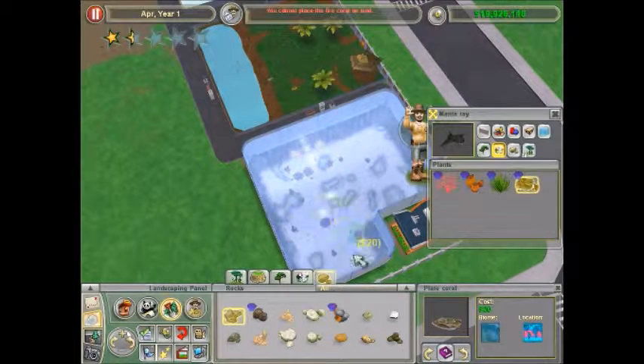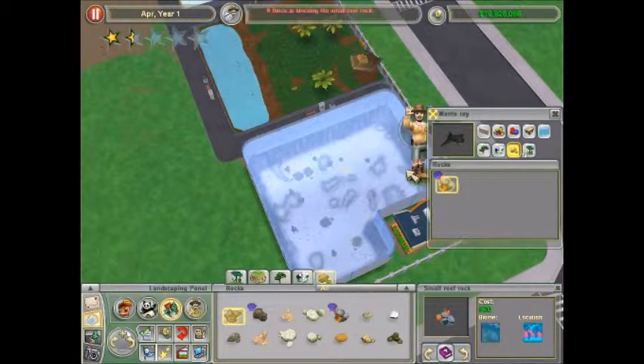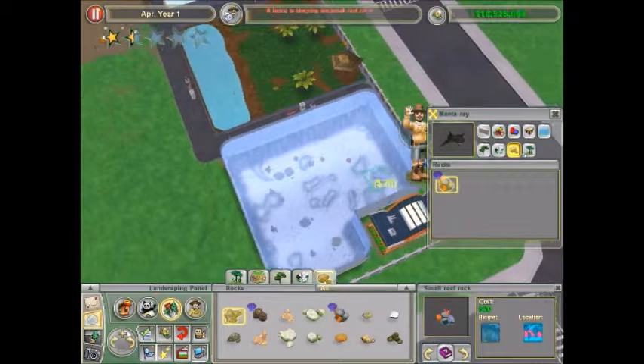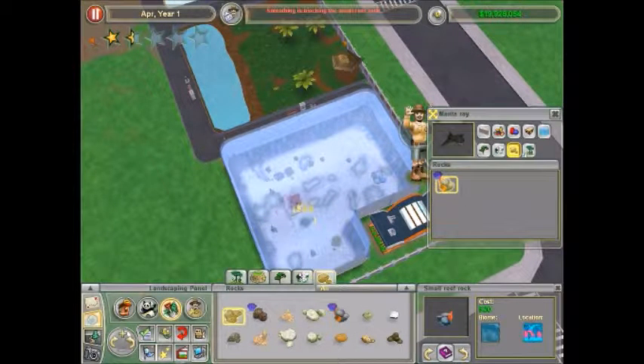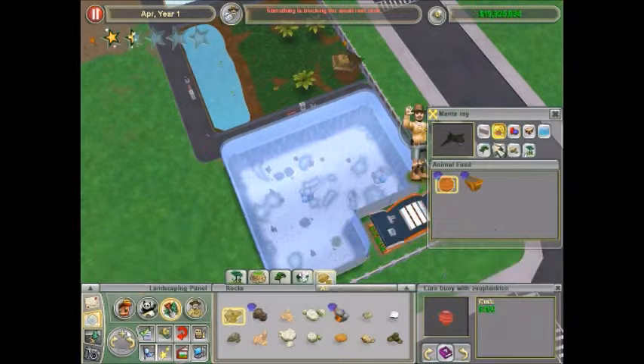Let's place some stuff in here. Make sure it's facing the right way. Wait - small wig frogs, you know they took up that much? Okay, and we'll add a clam bubbler and zooplankton.